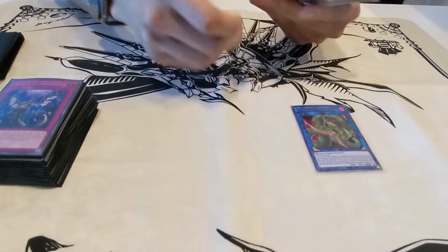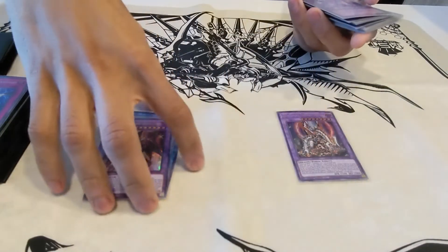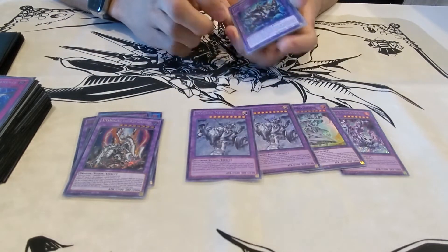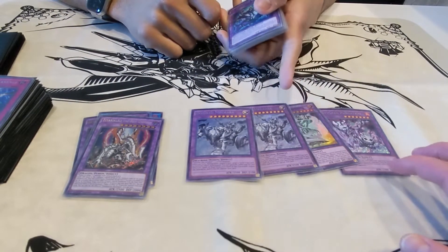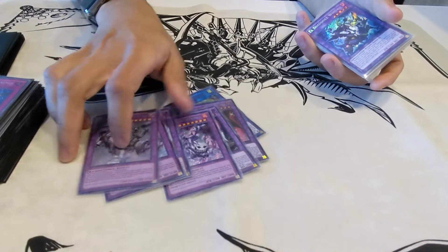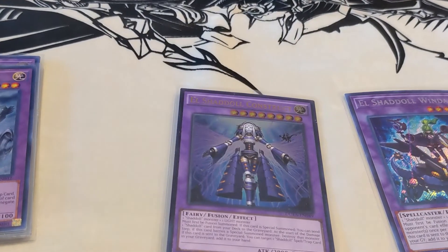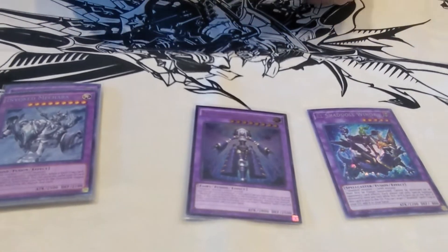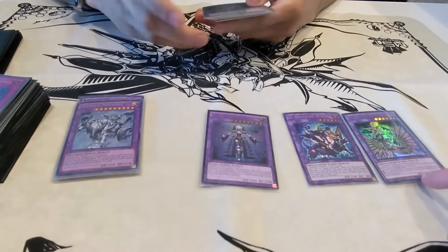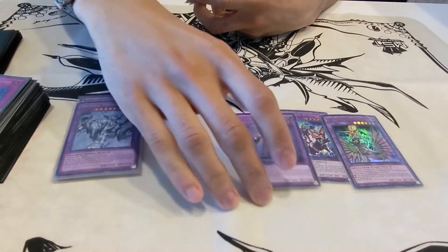Now for the extra deck. We have Verte Anaconda and the Dragoon, obviously, since we run the Dragoon engine. One Titanic Galaxy, which we can choose to mill off Nadir Servant. For the Invoked, we have two Mechaba, one Algodeus, and one Purgatrio. Purgatrio is really good for going for OTK cases — it can attack everything your opponent controls, and sometimes that's enough to win the game right there. For the Shaddolls, we have one Construct and one Winda. Winda is like a floodgate, while Construct used to be banned but is now back. And for the last Shaddoll fusion monster, we have El Shaddoll Construct — wait, Ab Cologne — which is usually the thing we combo with to search for the Shaddoll Schism.